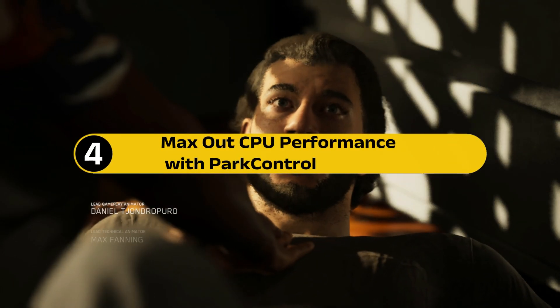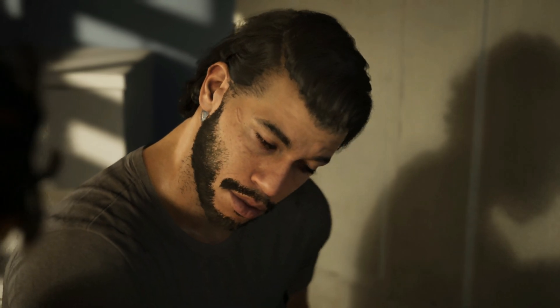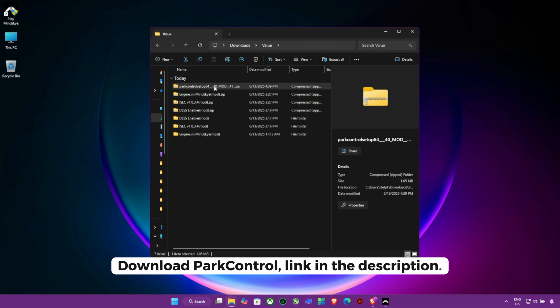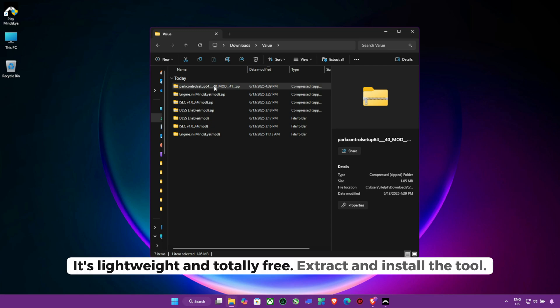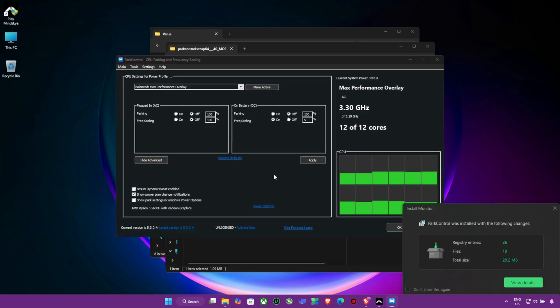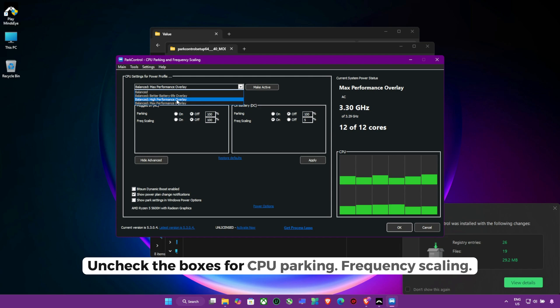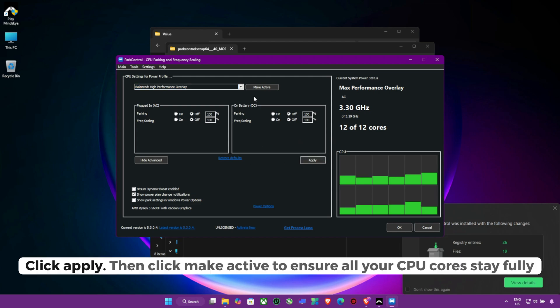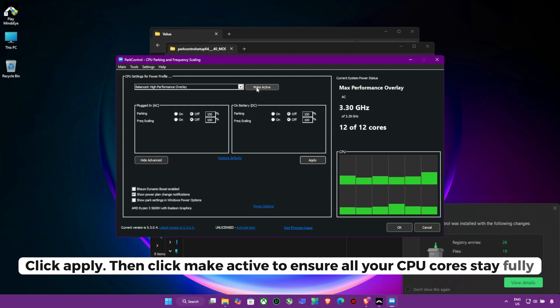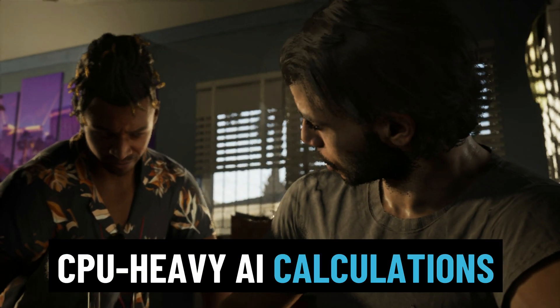Step 4: Max out CPU performance with Park Control. Here's how to apply a quick CPU-level fix. Download Park Control — link in the description. It's lightweight and totally free. Extract and install the tool. Once installed, open Park Control, select your active power plan — usually Balanced or High Performance. Uncheck the boxes for CPU Parking and Frequency Scaling, click Apply, then click Make Active to ensure all your CPU cores stay fully engaged. Your processor is now running at full potential, ready for heavy open-world scenes or CPU-heavy AI calculations inside Mind's Eye.